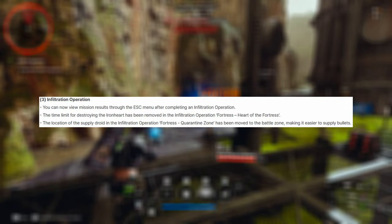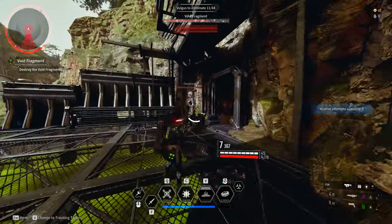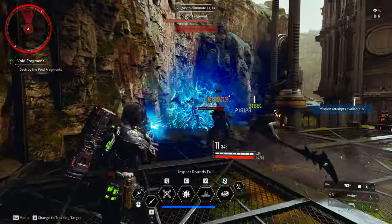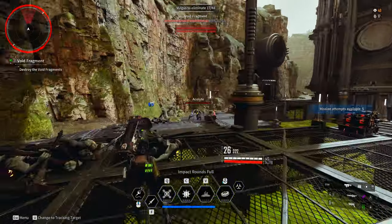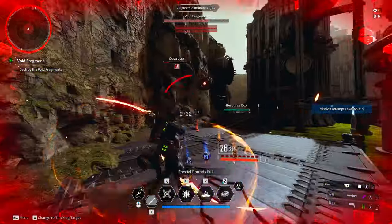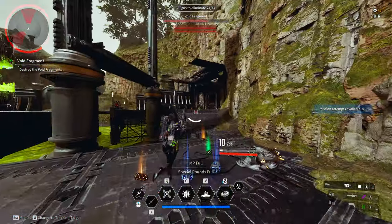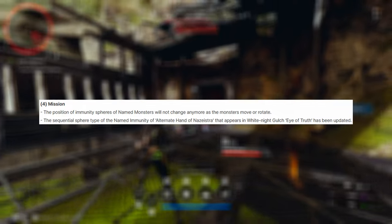For infiltration operations: you can now view mission results through the escape menu after completing an operation. The time limit for destroying the Iron Heart has been removed in the infiltration operation 'Fortress: Heart of the Fortress.' The location of the supply droid in 'Fortress: Quarantine Zone' has been moved to the battle zone, making it easier to supply bullets.